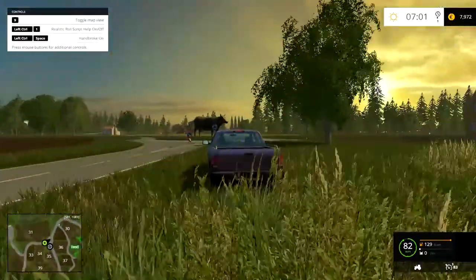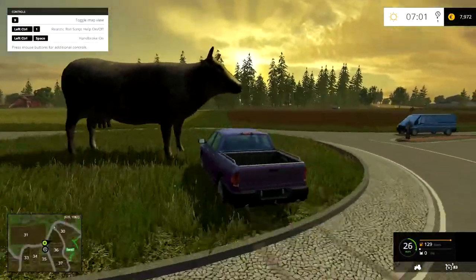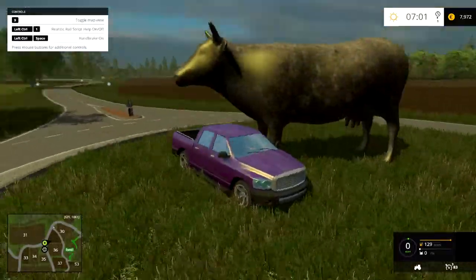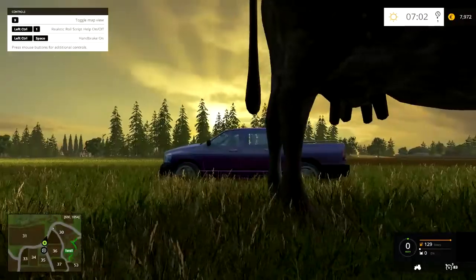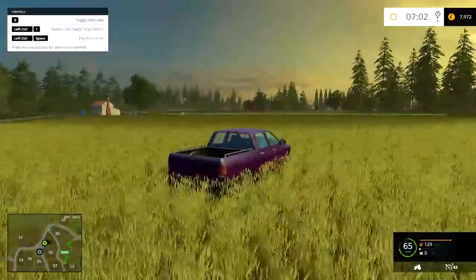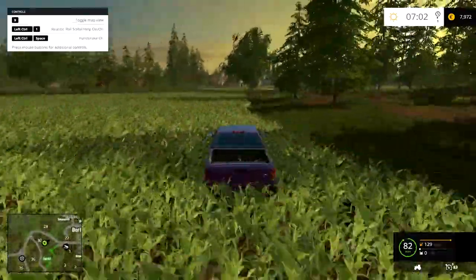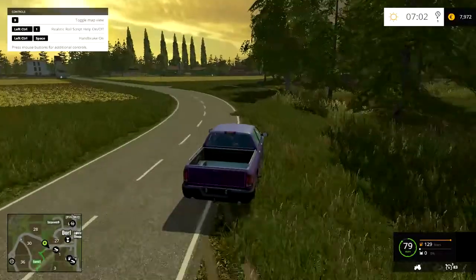The OEB guys were on this map and they absolutely loved this statue of a bull, which is really, really nice — a really nice model with some nice smooth shading on it. I think there's a normal map on it because there are no really hard edges. Let's continue on and head to the biomass plant, or the wood chip sell point, whichever you want to call it. From now on we can use the roads again.